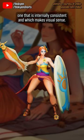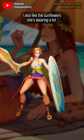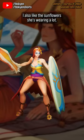The sword is a parasol and the shield is a surfboard, and she is a lounging beach beauty catching rays between catching waves. Chef's kiss. I also like the sunflower she's wearing a lot — it's an obvious thing, but what accessory could be more perfect for Leona?